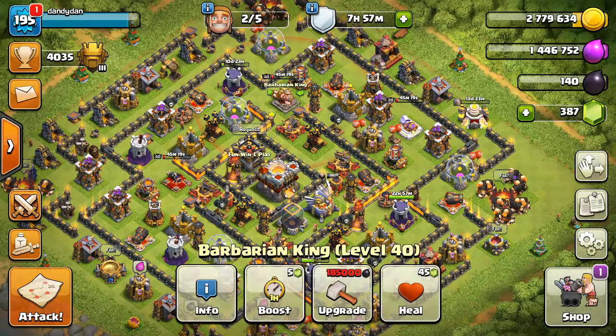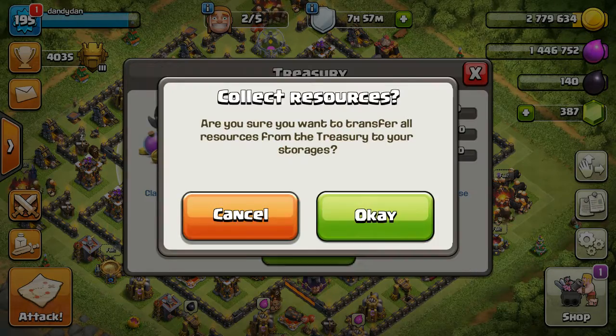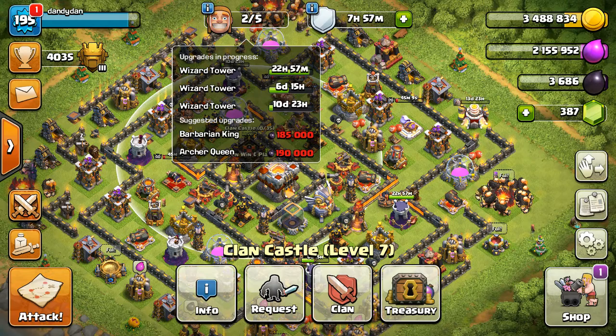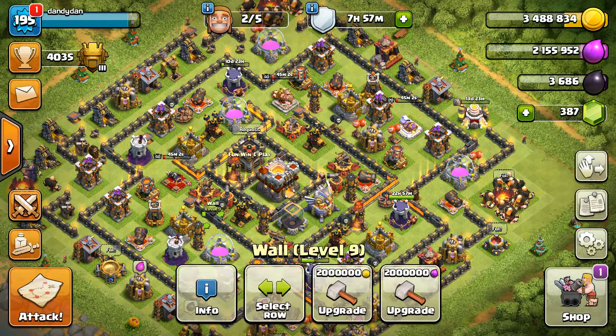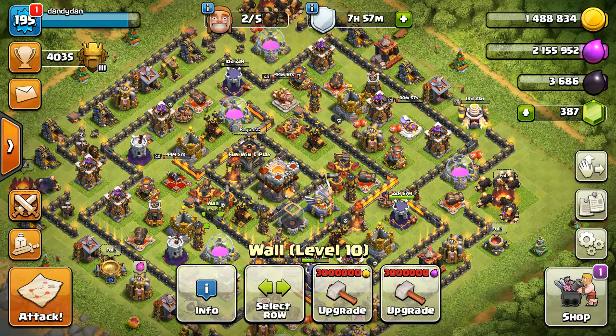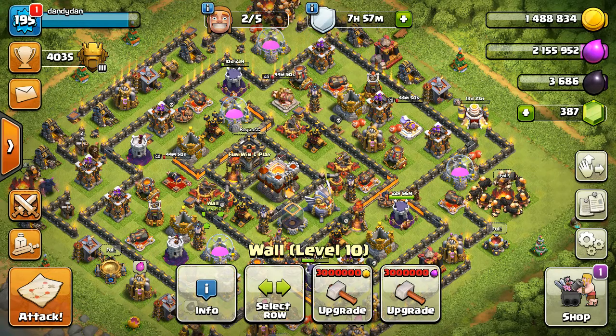So we don't sit at zero, I'm going to go ahead and cash in the Clan Castle. I have managed to get all of the Wizard Towers done now, so that's good news. I'm just going to take my gold here and do a wall. And that's it, guys — max Golems are on the way, and then we will work towards Heroes next and try and get those guys to 45.